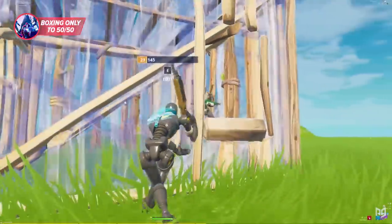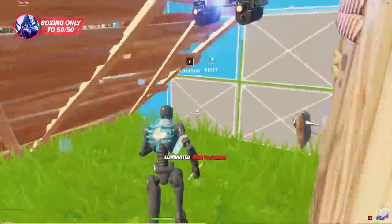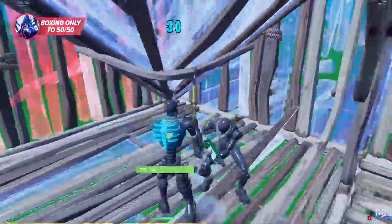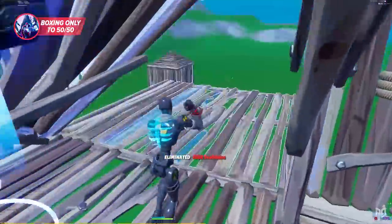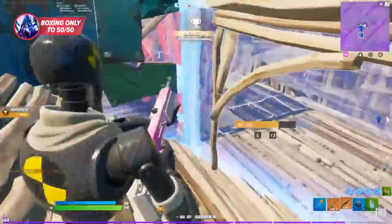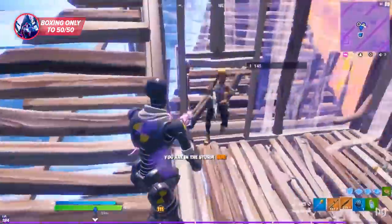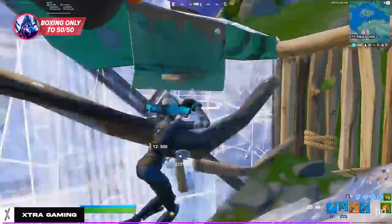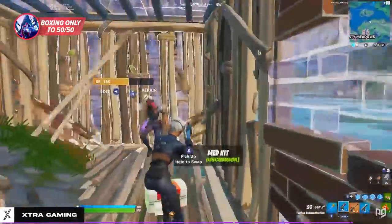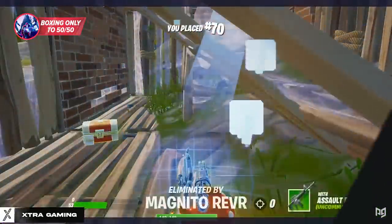A safer approach is to box them in, edit out the side quickly, and reset the wall into a window — giving you an opportunity for a peek shot while separating you from your opponent. Just because you have peace control doesn't mean you should rush in for an aim duel. Only do that if you're confident in your aim or have a significant health advantage; otherwise it's an overly risky play that won't work against players who can actually land their shots.